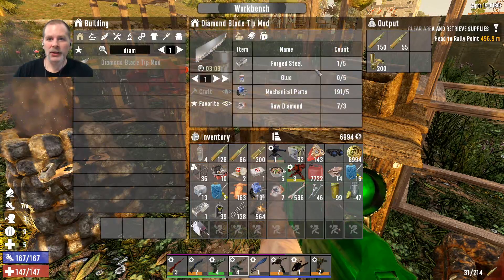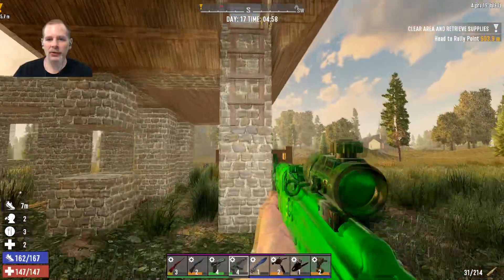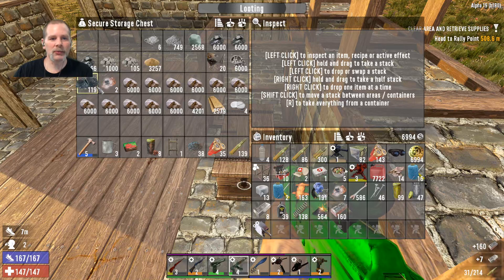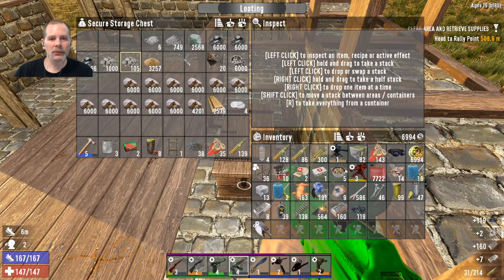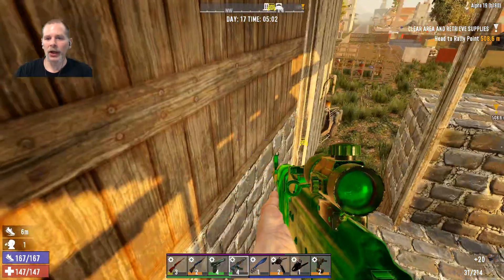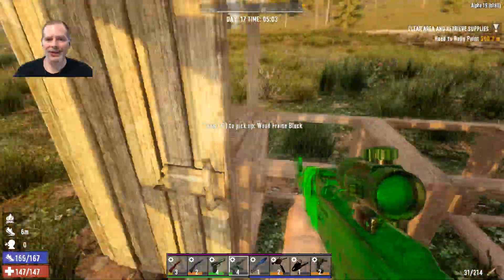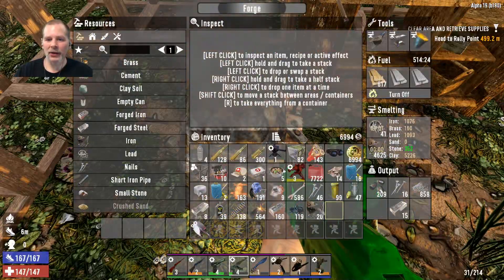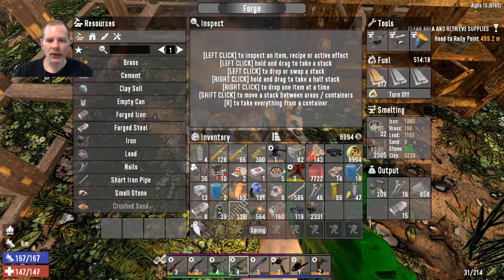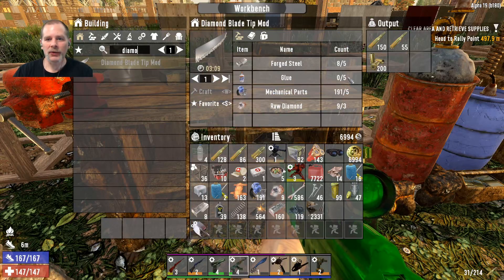The first thing we want to make is the diamond blade tip mod. I still need to grab the steel - the stuff flashes when you walk through the door. We'll grab the steel and the iron - we need forged steel and forged iron. I think we're going to need to make more steel. Where is our iron? I know we had more than 20. I think it's in the forge - let's grab half of it.